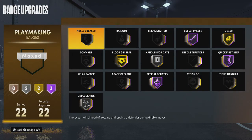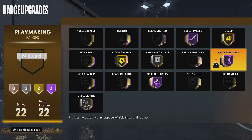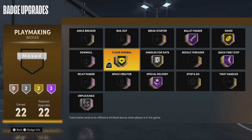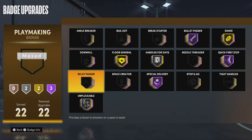22 playmaking badges. I wish I had more playmaking, but it is what it is. Dimer for my teammates, Bullet Passer Hall of Fame, Quick First Step — with 99 speed and 99 acceleration, Quick First Step Hall of Fame is so deadly. Special Delivery Hall of Fame for my teammates, Floor General for my teammates, Handle for Days Silver — I'm not really a dribbler. Unpluckable Silver.